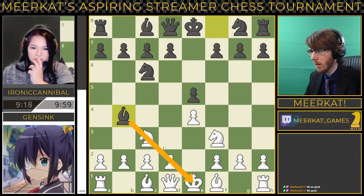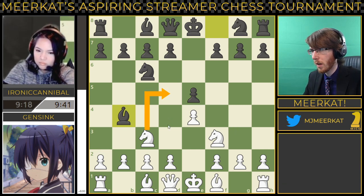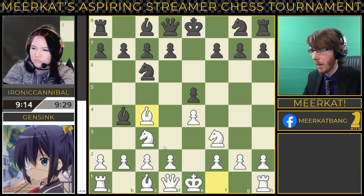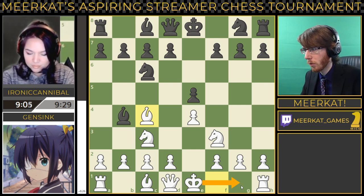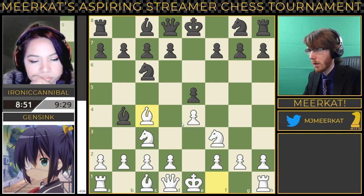Bishop B4 here can attack the Knight. You can trade off here if you want. You can trade off here if White decides to go A3 here. Knight to D5 would also be an option here — that would put the Bishop in a bad spot. And it would kind of pin this Queen. But we get the Bishop out to F4, which is fine. It opens up the ability to castle for GenSync here.